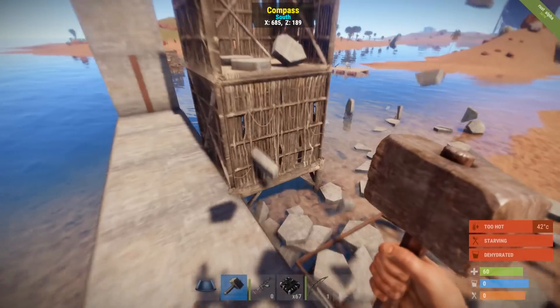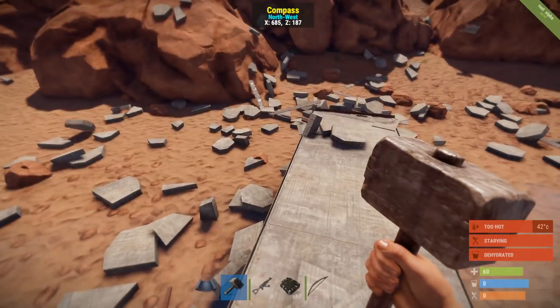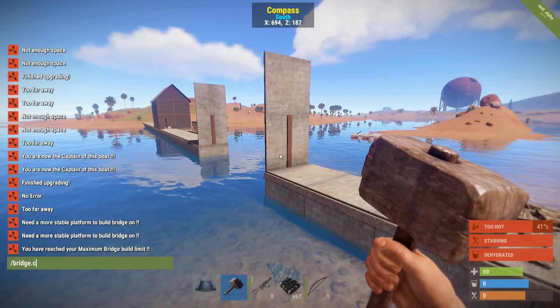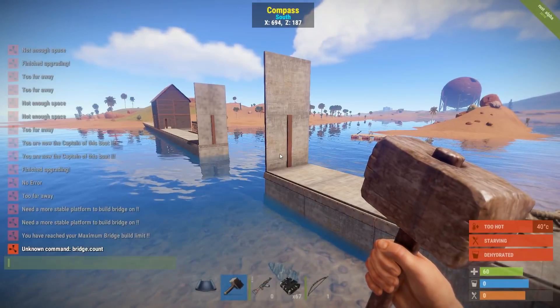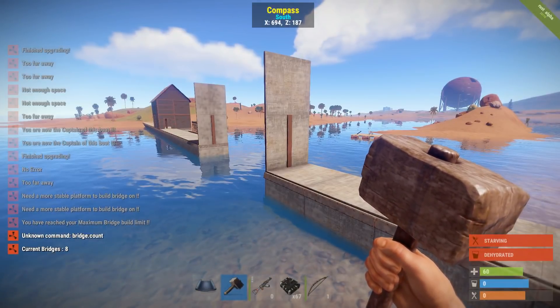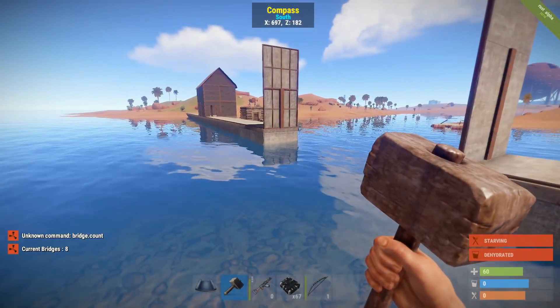Another feature — say, how do I know how many drawbridges I have in the world? Well, you can use 'bridge.count'. It says I have eight current bridges, which is correct — six in the house and two right here.